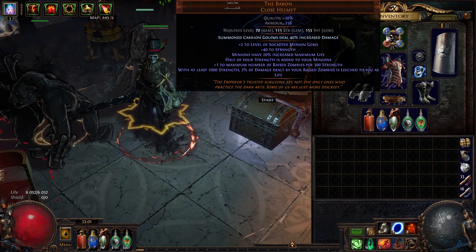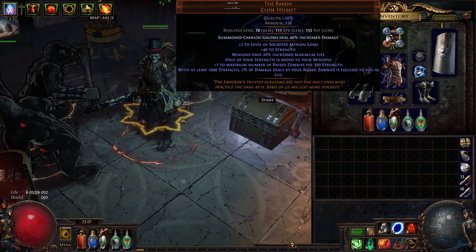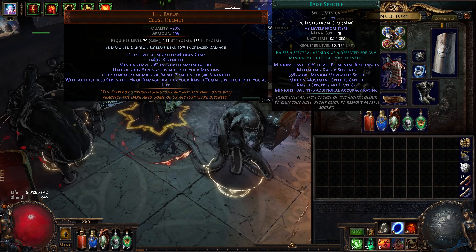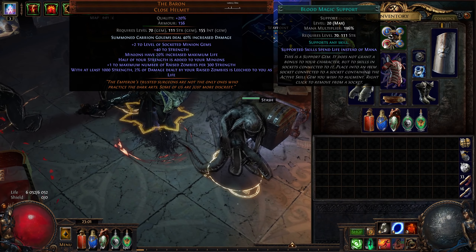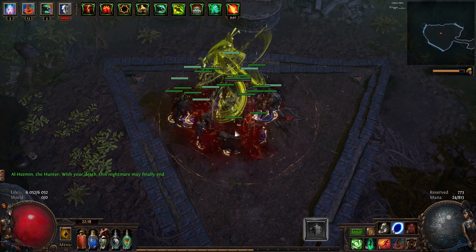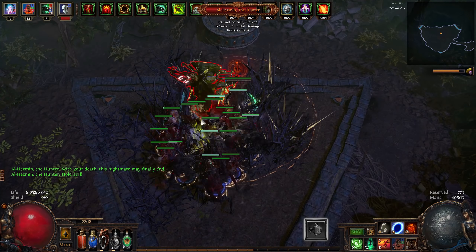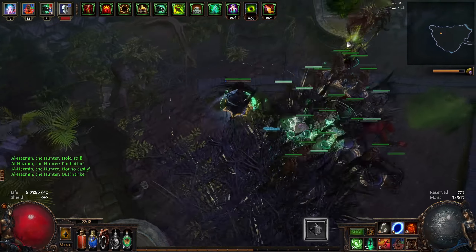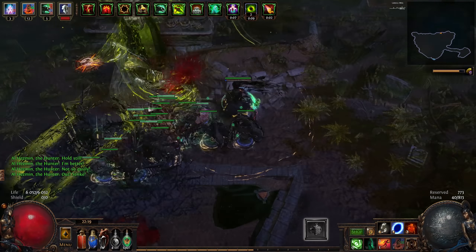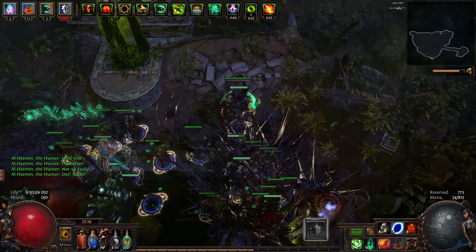Then as mentioned we're running the Baron helmet, which is just perfect — it gives you some strength, some minion life, half of your strength bonus is added to your minions, and plus levels to socketed minion gems. So we're gonna socket in Raise Spectre, Minion Life, Meat Shield, and Blood Magic. The reason we're running Blood Magic here is because we're using 2 Carnish Chieftains, which are the frenzy charge monkeys from Act 2, and those guys don't have a lot of mana — if you don't give them Blood Magic they'll cast the cry once or twice and then run out. So in order for them to provide frenzy charges reliably we need to link them to Blood Magic.